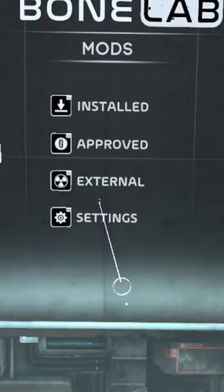Go to mods, then settings and enable the available mode. This allows you to hold down the B button, getting access to the scenes menu so you can easily go back to the hub.